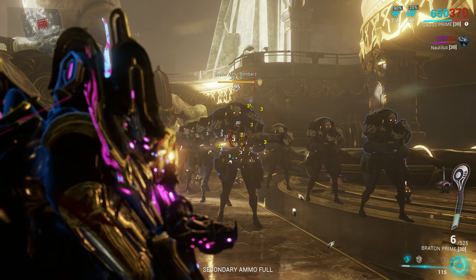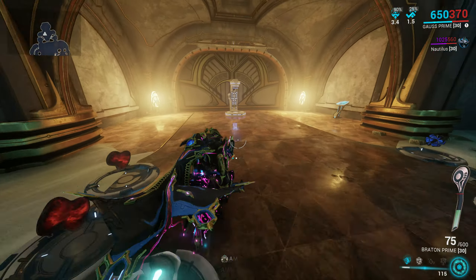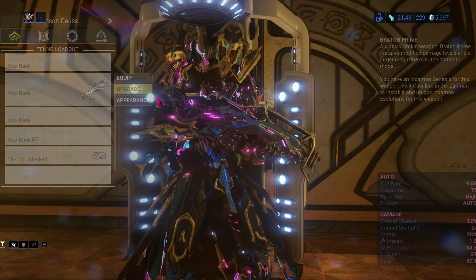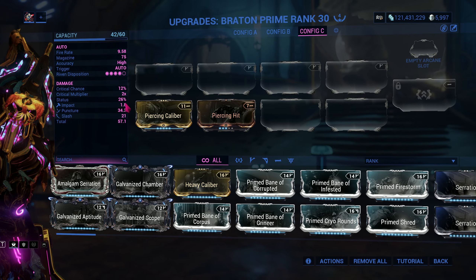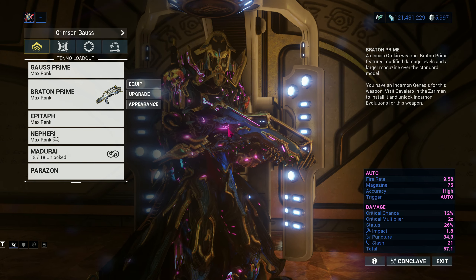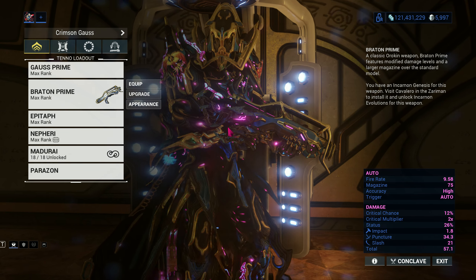As you can see, my slash isn't going up anymore — it's not even going up to 10. That's how damage priority works. This also works with elements. Also, remember that if you're using a Hunter Munitions build, these stats don't matter, because we're only focusing on crit for Hunter Munitions. That is the video, and I'll see you guys next time.